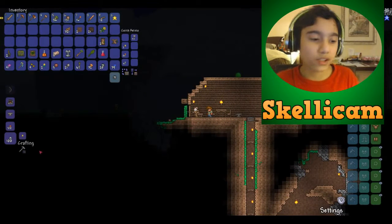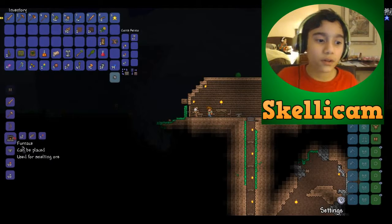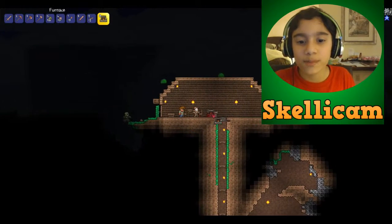I can go through this crafting table — I'll call it a crafting table, it's easier. You can craft a furnace using 20 stones, 4 wood, and 3 torches. Torches are used to cook. So you can just place the furnace down.